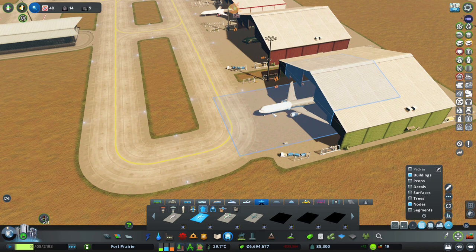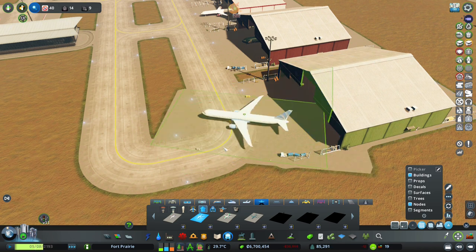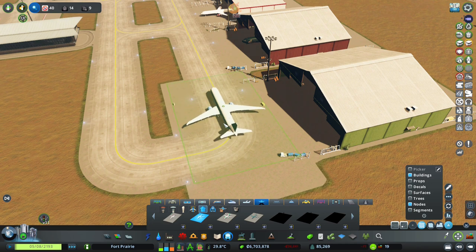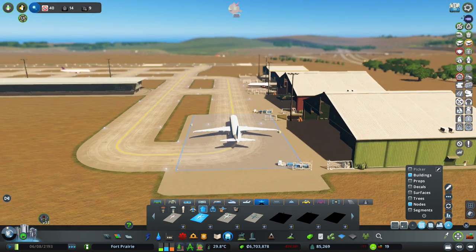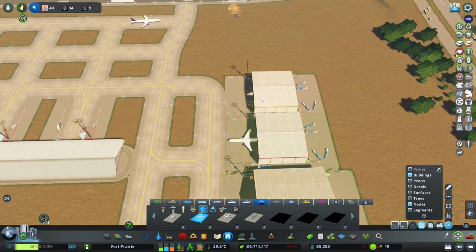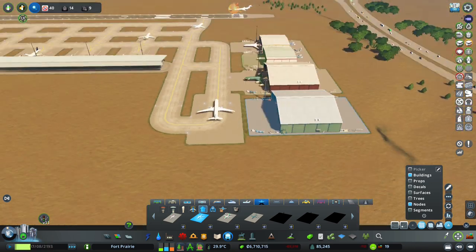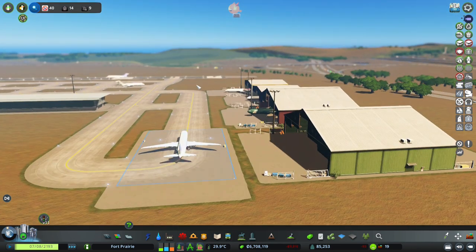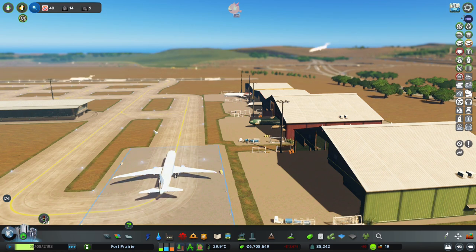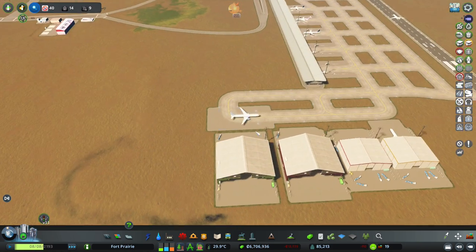Nice. You can even prop them up as if they're getting ready to go. And now this is actually a good idea to do because we can see that we placed these too close. There we go - now the wings can clear everything. So this is more of our decorating area. That makes sense to do.